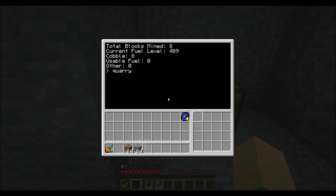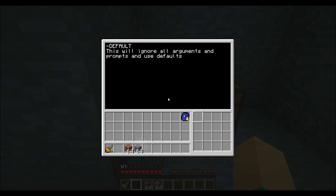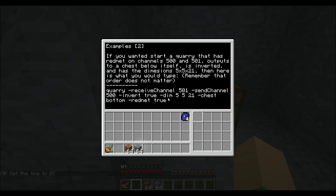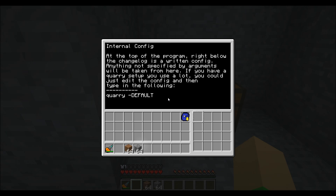Now, because there are so many arguments, I've included an in-program help screen. So if you type in quarry -help, then instead of running the quarry, it will select help instead. Use up and down arrow keys to go through all the different arguments, and press Q to quit, or just go to the very bottom. There are a whole bunch of arguments, and I've included some examples so you can figure out how to use them too.